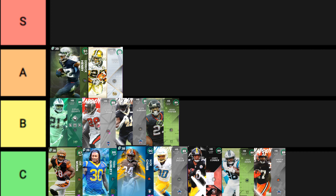Reggie Bush is almost S-tier — he's right on the line between A and S. This card has a bigger build which makes him hard to get through between the tackles, which is kind of weird. His stiff arm is not usable at all, his trucking is not usable at all. I wish he broke more tackles — break tackle is nothing special — and that's where I was let down.